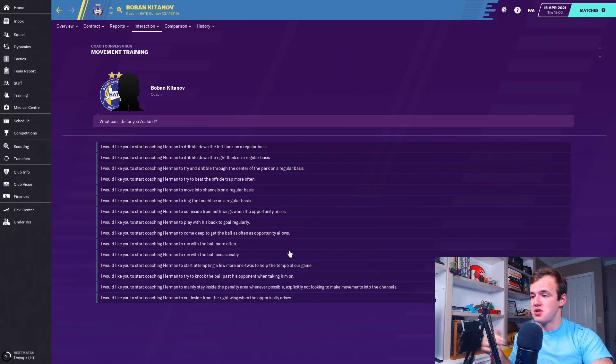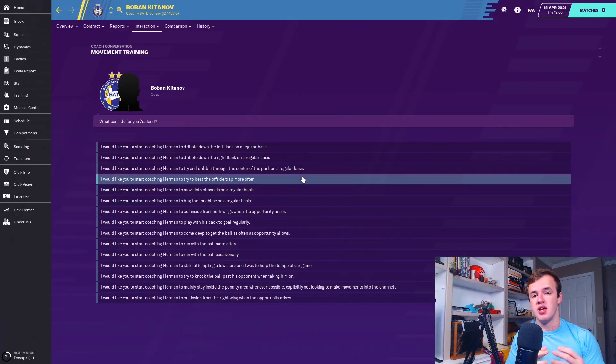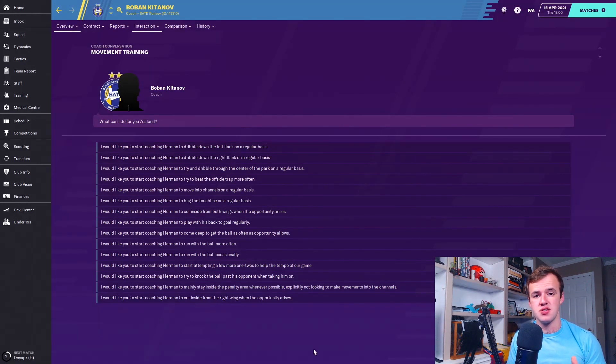Next is 'try and beat the offside trap.' For this, you're definitely going to want someone with athleticism — this is going to be a striker pushing against that back line — but they also need intelligent movement: off the ball, anticipation, and decision-making. The higher their attributes are in those sections, the easier it's going to be for them to learn the trait and to execute it.